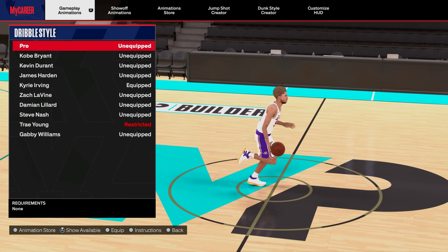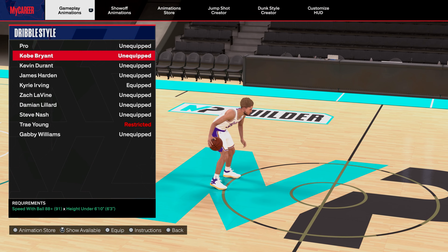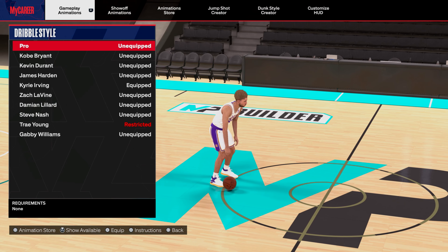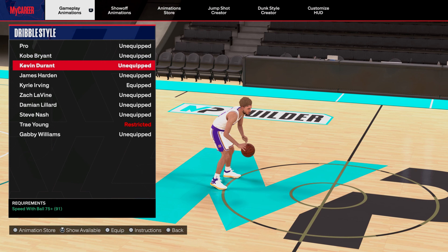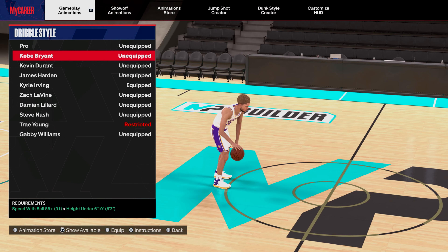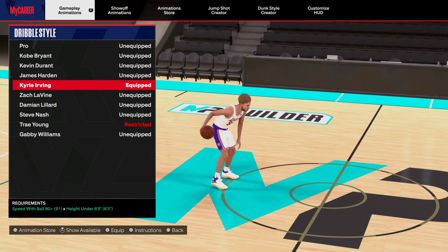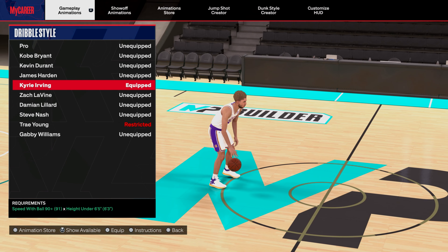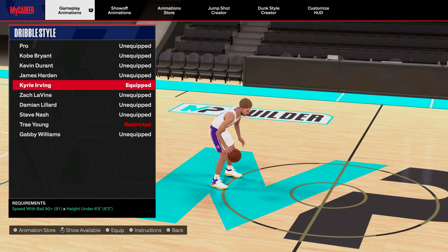Let's get straight into the dribble styles. Pro dribble style is so good for a bigger guard that doesn't have a lot of requirements. So if you're a big guard and can't use some of these, use Pro dribble style. Kobe Bryant is decent - I would use Pro over Kobe Bryant. The one I use is Kyrie Irving - it's my main one, I'm a smaller guard and it's a faster speed boost.